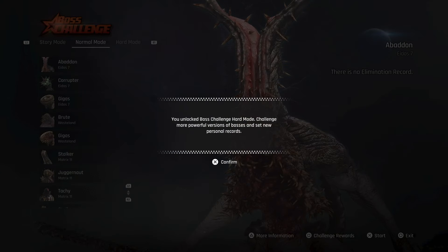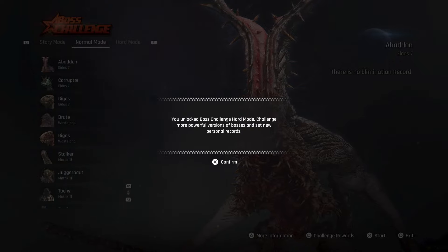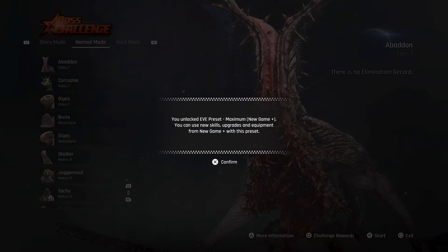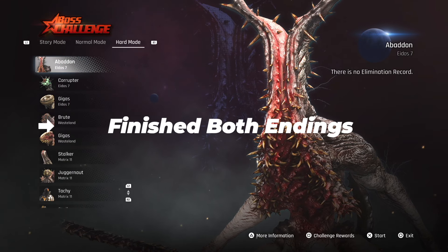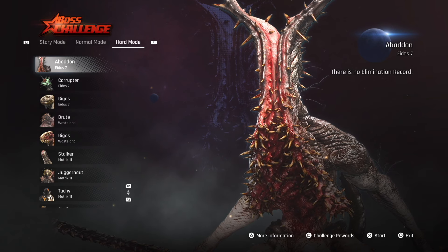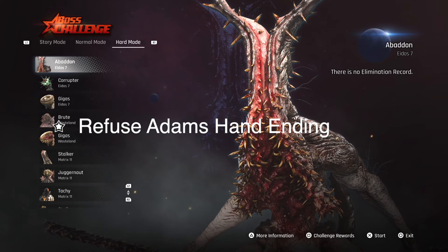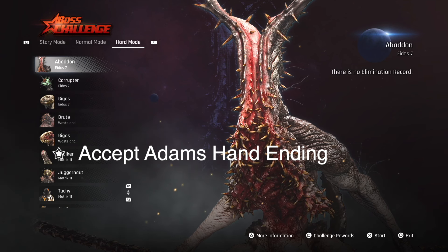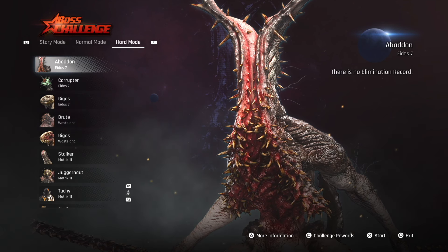As soon as I opened up this boss mode, there were two notifications on screen. One was telling me congratulations, you have unlocked hard mode. For me, I know that I've beaten this game four times — I've knocked out every single ending and speed run the game twice already. I've done the refuse Adam's hand ending, the accept Adam's hand ending, and I've done the accept Adam's hand ending and gone to Ados 9 twice.